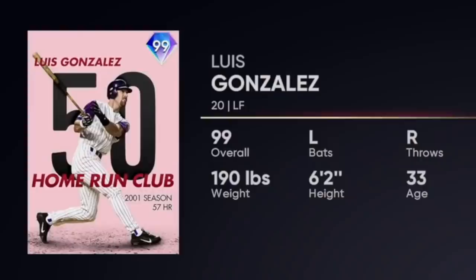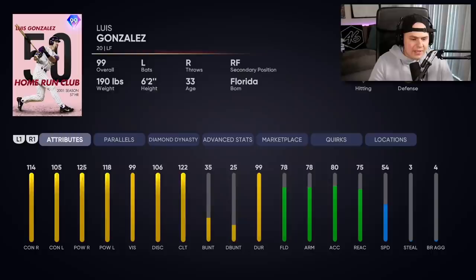We got another set of Team Affinity 4 cards we're throwing into the lineup today for some debuts. The main highlight of this team, the one that I'm most excited to use, is this 99 Luis Gonzalez. I think it's pretty safe to say this is the best Luis Gonzalez card we've ever gotten in Diamond Dynasty.